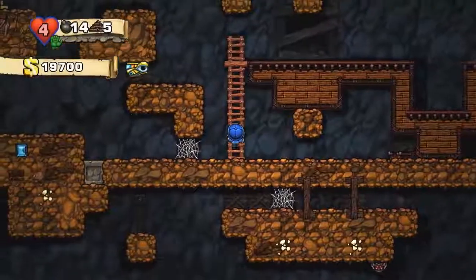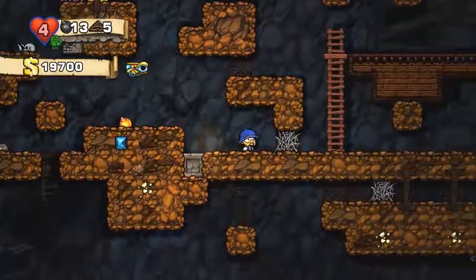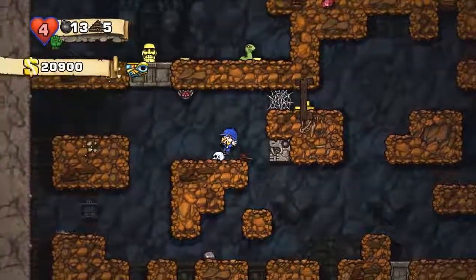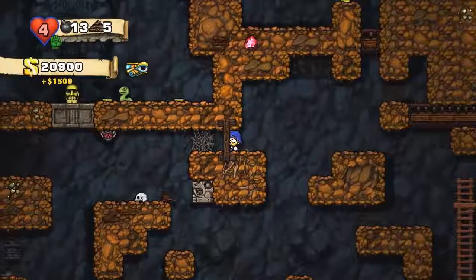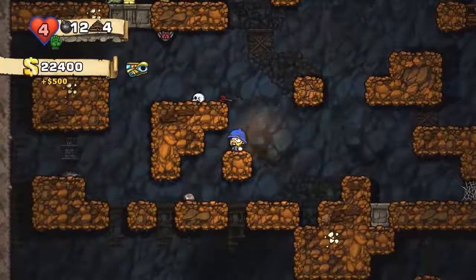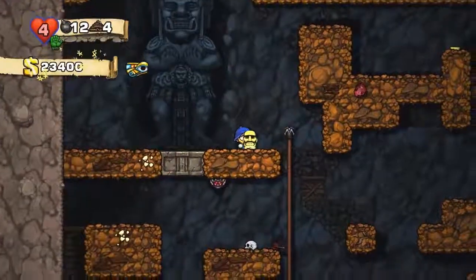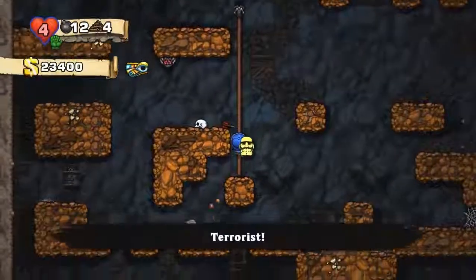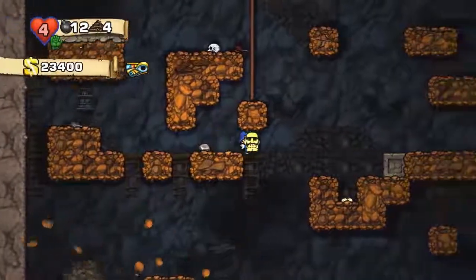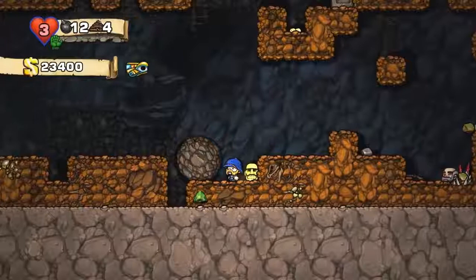I'm selling that. Oh, here's like a ruby or something. Oh shit, that thing just straight up shot that skeleton! Oh look at this, I got something here. I'm going up here to get this thing. What's that noise? Whoa — oh shit — boulder! Get out of the way! I don't know what happened.